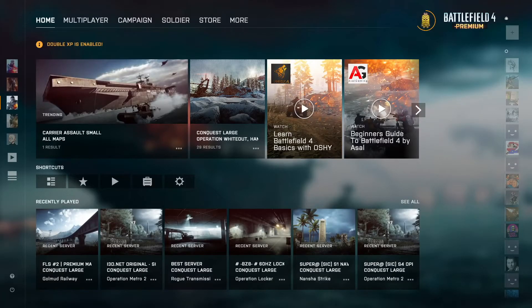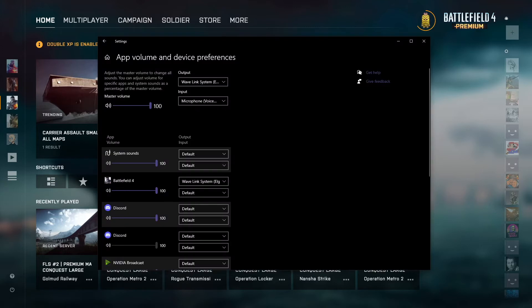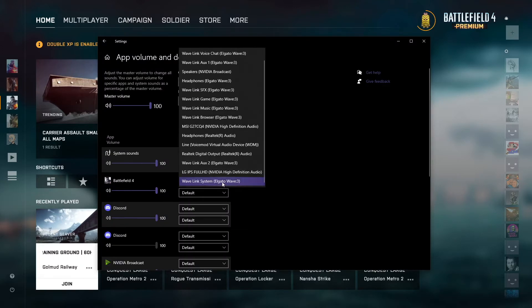Hey folks, just wanted to give a shout out now that a lot of people are back playing Battlefield 4 — you could have some issues with sound. One of the solutions I found was that my default for Battlefield 4 was pointing to my Elgato system. It seems like if it's not set to default, that can cause issues with sound. As you can see here, it's set to Elgato.